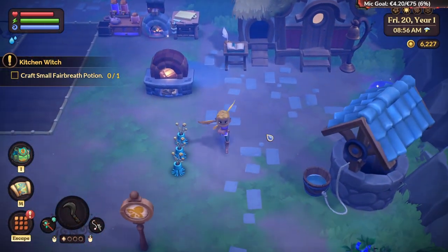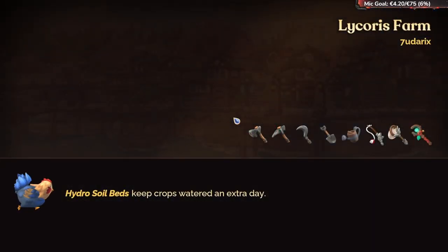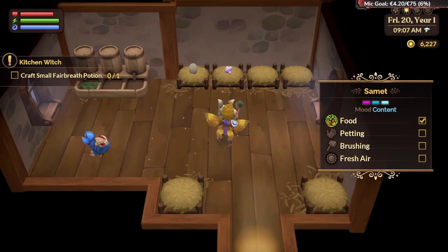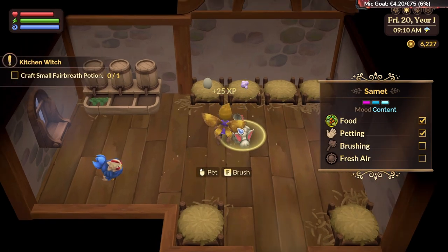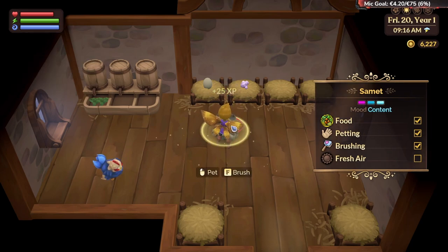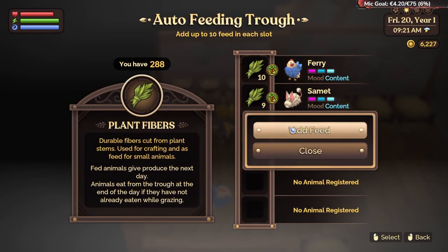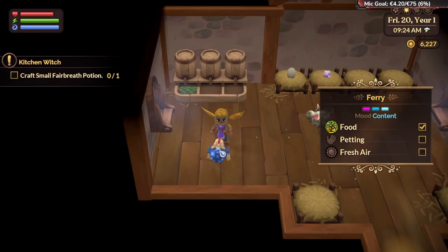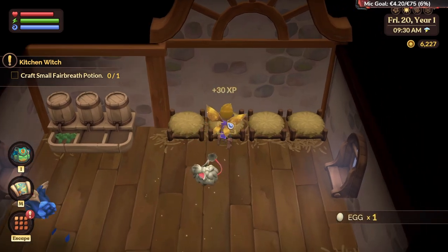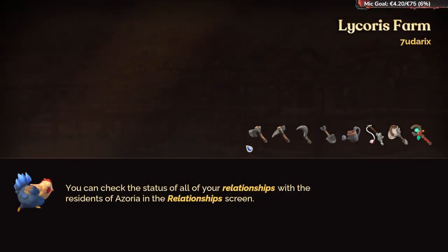Here are our animals. You need to pet them and brush them — some of them, not all. You need to give them feeding as well. You can give your animals names. The chicken lays eggs, and the rabbit produces wool cotton. Those are just the small animals.